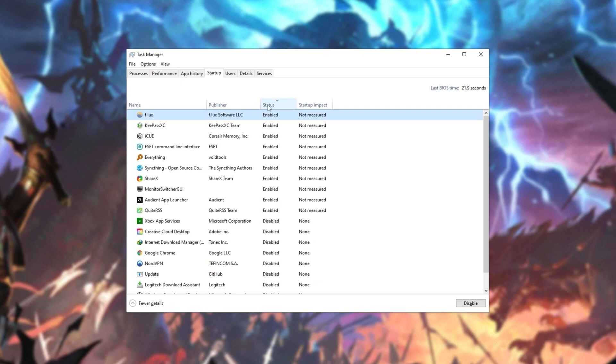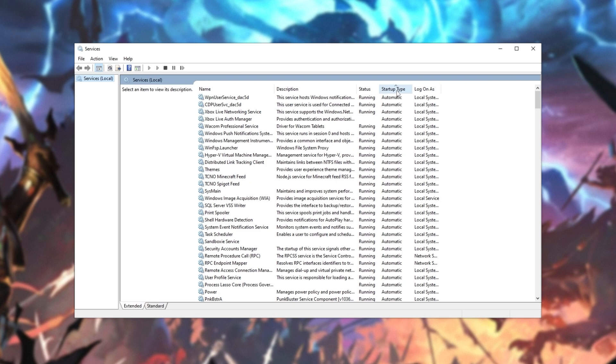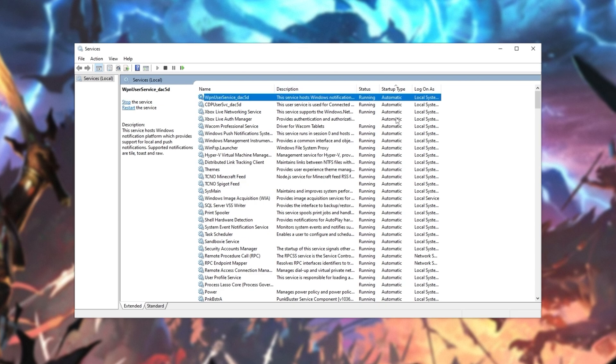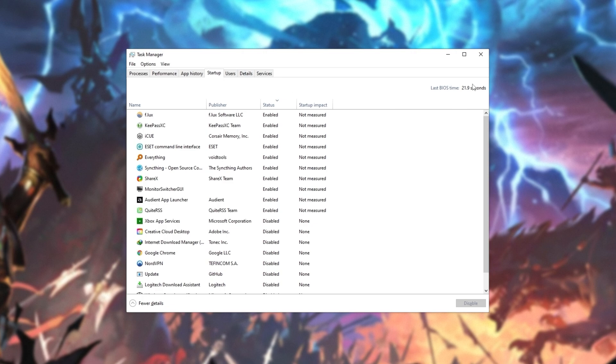If you're a power user, head across to the services tab at the very top, click open services, and inside of here sort by startup type. Everything listed as automatic starts up with your computer. Double-click unwanted services and change it from automatic to manual. That way, either you or a program has to start it up when it's necessary. Don't change them to disabled. In the description down below, you'll find a really in-depth guide that shows you how to get to programs that aren't even listed here.